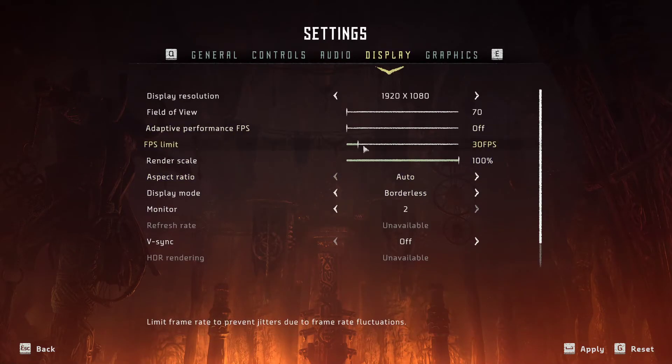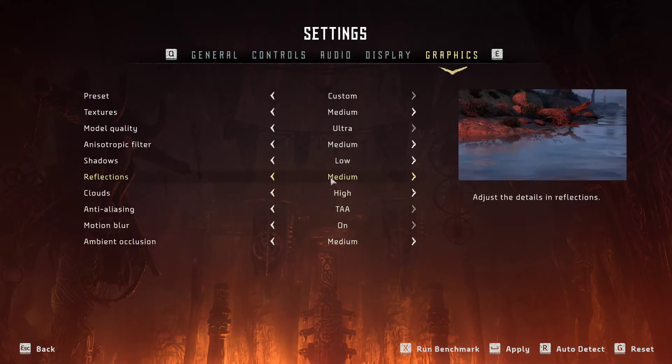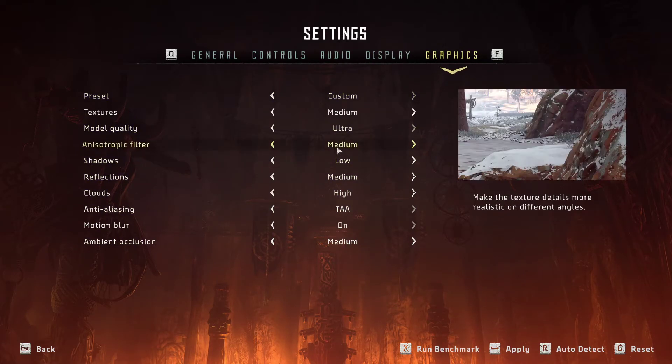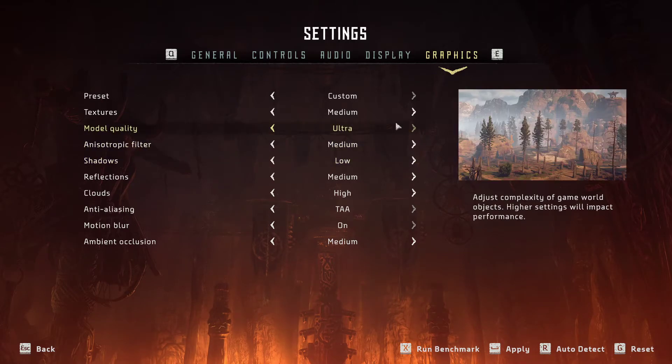This is like the top things that you can do for a game. Of course you can go with the lowest settings, but many of these settings don't actually influence your FPS. Also this game needs to get patched — even with mediocre settings you can have FPS drops because this is a port from PS4 and they need to actually work on the game.